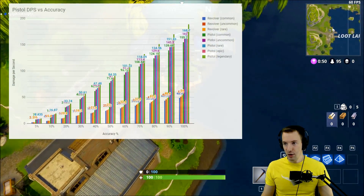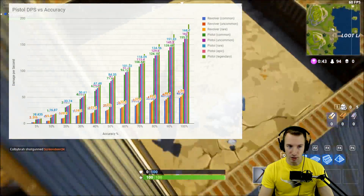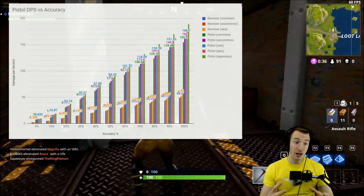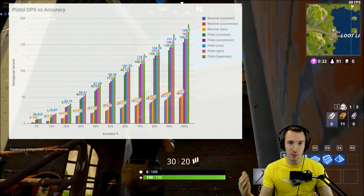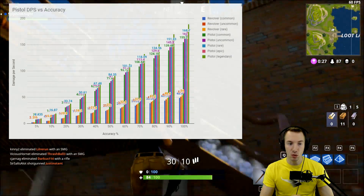The first thing we look at is comparing the pistols to other pistols and the revolvers. You will notice that the DPS potential of pistols is almost four times that of revolvers. While revolvers have double the instantaneous damage of pistols and deal more damage per shot, if one can be accurate and fire quickly, pistols can be much, much more lethal.